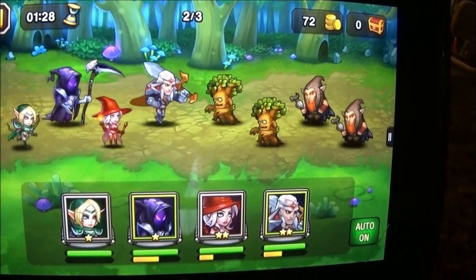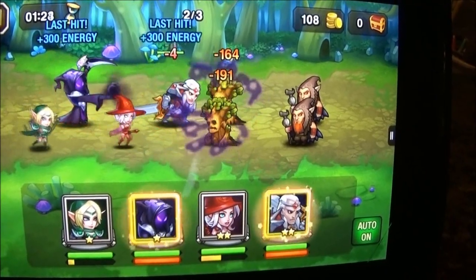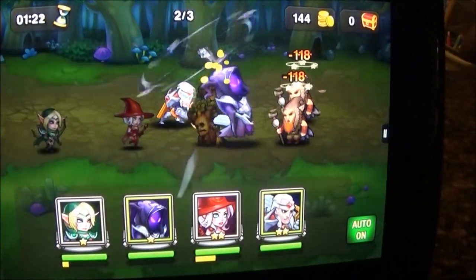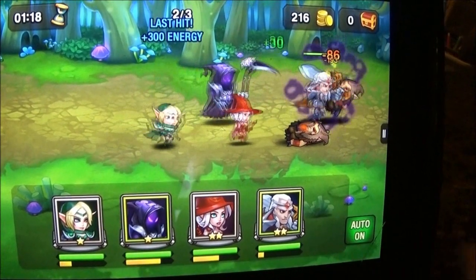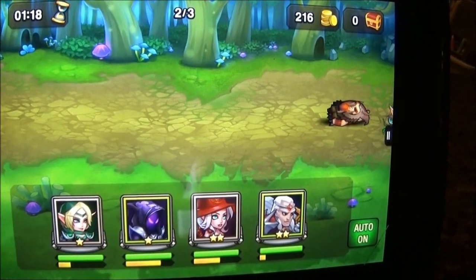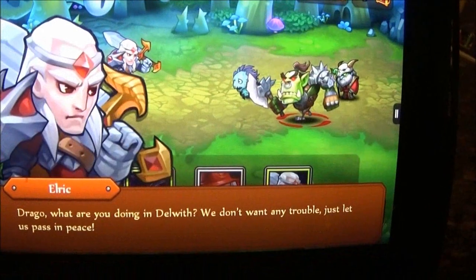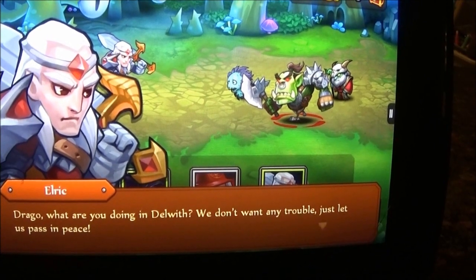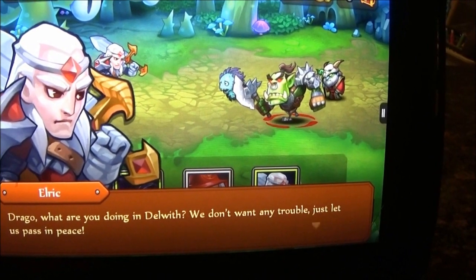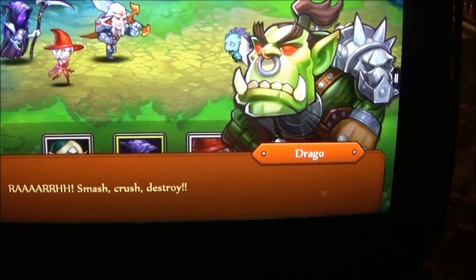Are you going to tell them what they need to do? If you press auto on, then it does everything for you — you don't have to press the button. So this is Elric. Drago, what are you doing in Delwith? We don't want any trouble. Just let us pass in peace. Or smash, crash, destroy!